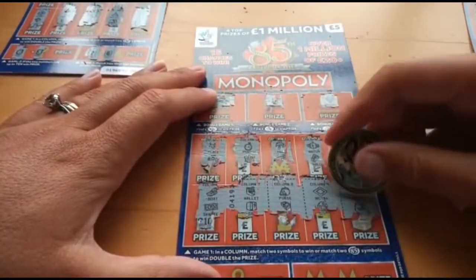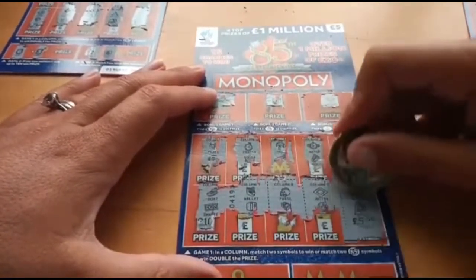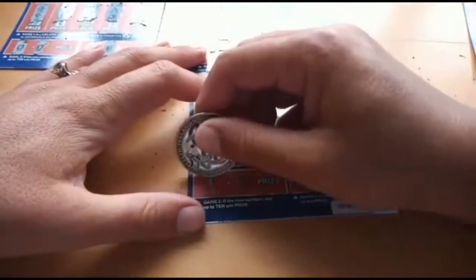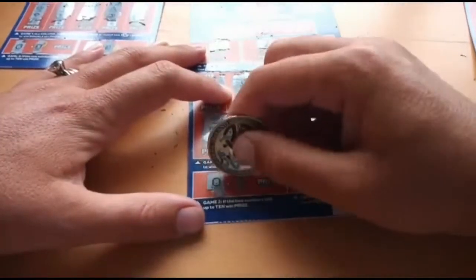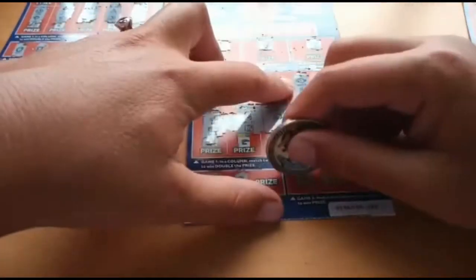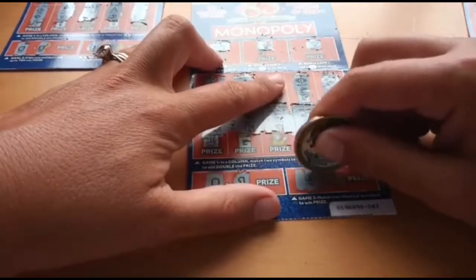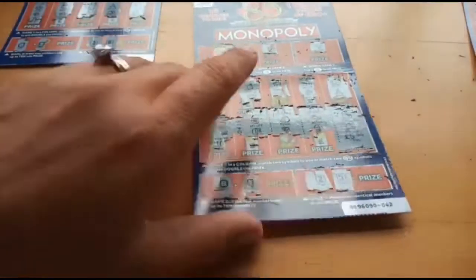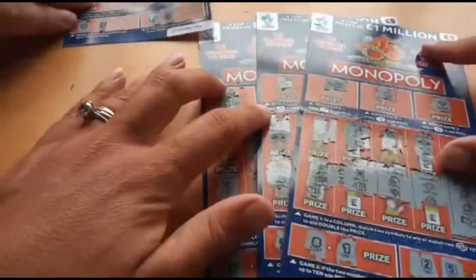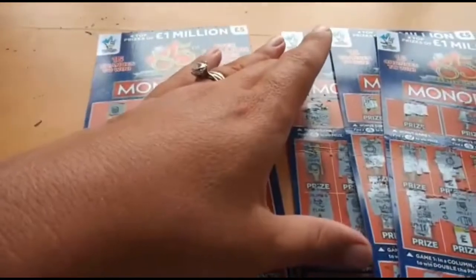We've actually got 2 pots of gold so we've got a win on the last bit! I've just scratched it off so I might as well do it — that's a £5 win there. Can we get any more at the bottom? We've got 8, looking for a 2 — 1 again. Just a £5 win on that last card. So we've got a £30 win today — brilliant! We've got £10 profit for a change.